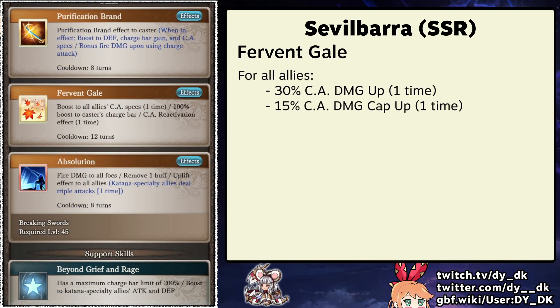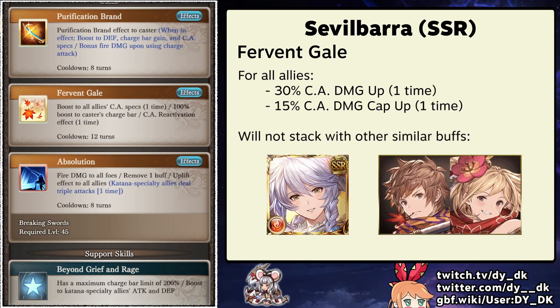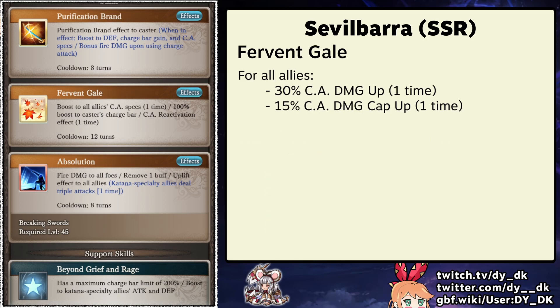The second part of this skill is the CA specs it provides. I would have liked for this skill to have been a 1 turn duration as opposed to 1 time. Not even including other party members that might charge attack more than once per turn, Sevilbara himself will always charge attack at least twice when you use this skill, so missing the buff on the second charge attack onwards feels a little bit worse. It also will not stack with other 1 time buffs from skills like Yukata Silver's S2 or Kengo's 5 plus chain burst bonus — only the highest value will take effect. That being said it is still a welcome team buff.